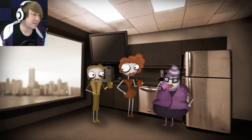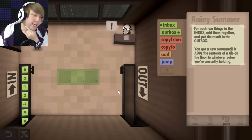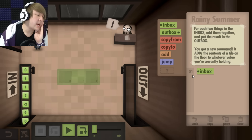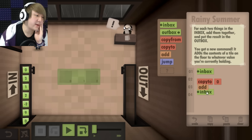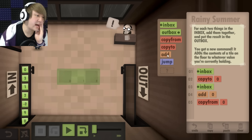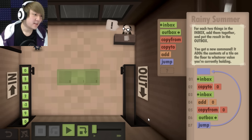So now I get to take a break, right? Oh look, it's all the secretaries and stuff — they are going at that coffee. Year six. Man, I'm gonna be working here for the rest of my life, aren't I? Okay, for each two things in the inbox, add them together and put the results in the outbox. Inbox — I gotta take it from there and then copy it to one of the spots. And then I take the next one from the inbox and I add it to that. And then I copy from that spot, and then I send it to the outbox, and I do this for everything until there's nothing left. Right? Oh, please let this be right.